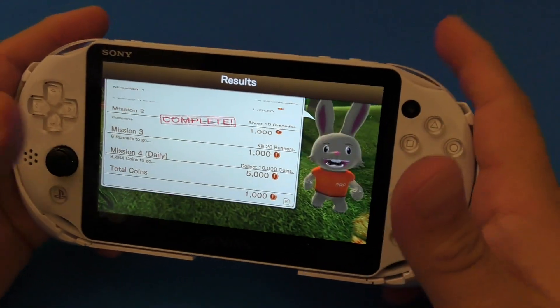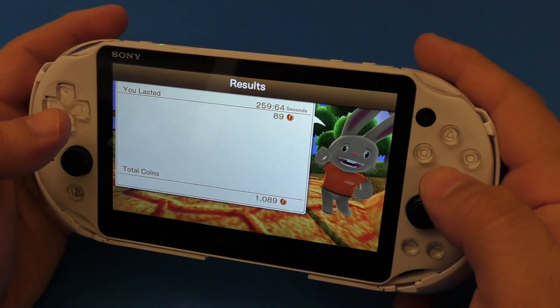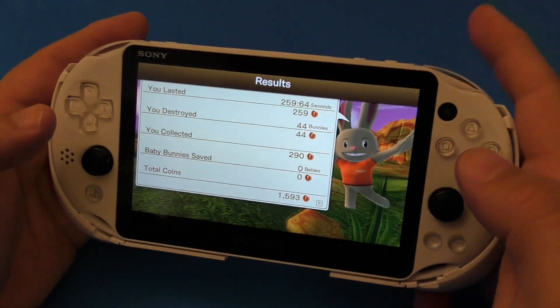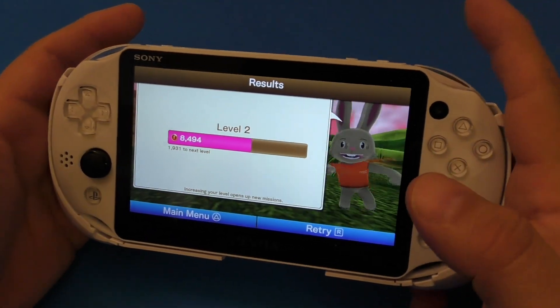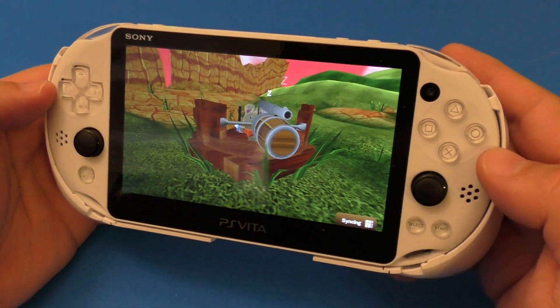Like you see, I completed one of the achievements or missions I had to complete. I got my coins there. Basically that's it — you level up. Right now I'm on level two. If you want to keep on playing, you just press R again and it takes you back to the gameplay.